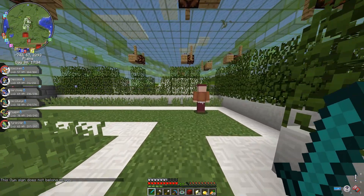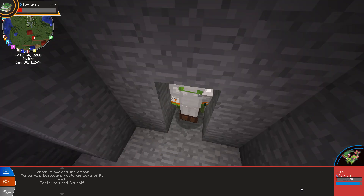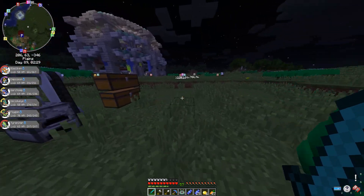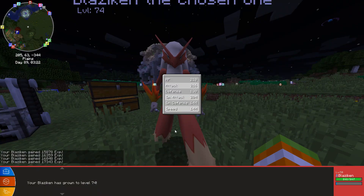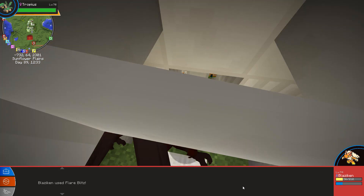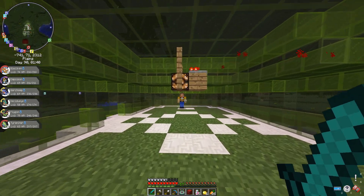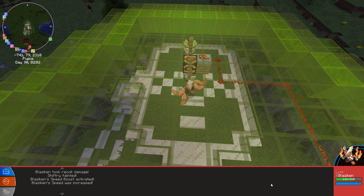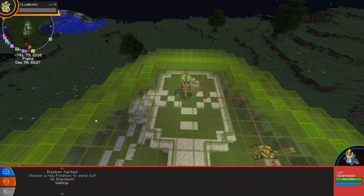On day 86 I found my sixth gym, a grass type, and I thought I wouldn't have a hard time because I had a fire type. Turns out I was wrong — the first trainer absolutely destroyed me. I went back to base and used all the rare candies I'd gathered throughout the adventure, giving them to my Blaziken, who went from level 59 to 74. I went back to the gym and Blaziken had a much easier time with Empoleon's assist. Once at the gym leader, Blaziken took out Shiftry with one Flare Blitz but struggled against Ludicolo, so I threw out Empoleon to revive it.